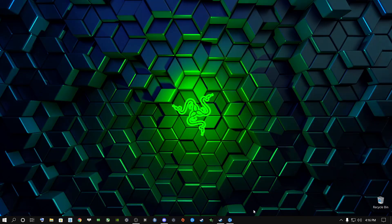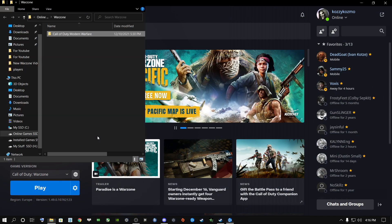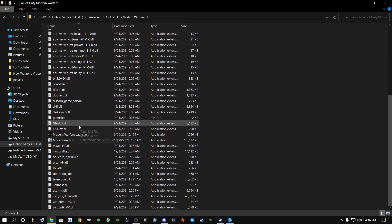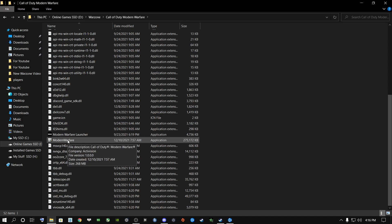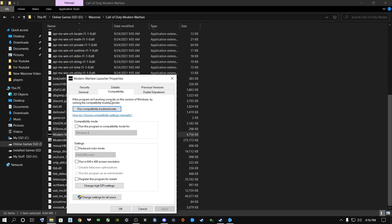The next step is to go into Battle.net, click the gear icon, and go to Show in Explorer. Open the Call of Duty Modern Warfare folder and scroll all the way down. You'll see two options: the Call of Duty Modern Warfare Launcher and the Modern Warfare EXE. Right-click the Modern Warfare Launcher, go to Properties, then Compatibility, and tick both 'Disable full screen optimizations' and 'Run this program as administrator.' Click Apply.